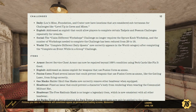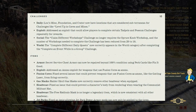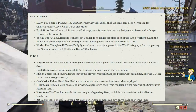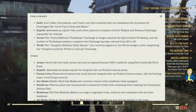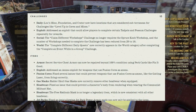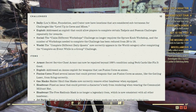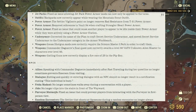Under items — Armor: Secret Service Chest Armor can now be repaired beyond 100% condition using the Perk Card Fix It Good. Addressed the ammo exploit for weapons that use fusion cores as ammo. Fixed several issues that could prevent weapons that use fusion cores, like the Gatling Laser, from firing correctly. The Raider Skull Gas Mask now correctly removes other headwear when equipped. Fixed the issue that could prevent a character's body from rendering when wearing the Communist Militian hat. The Free Radical Mask is no longer a legendary item, consistent with all other headwear. Fixed the issue allowing jetpack Power Armor mods to now be applied to the torso.